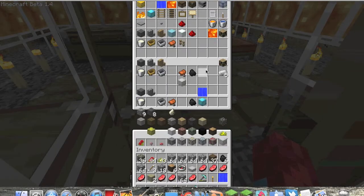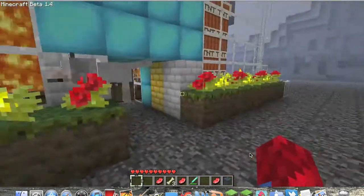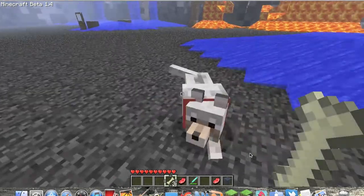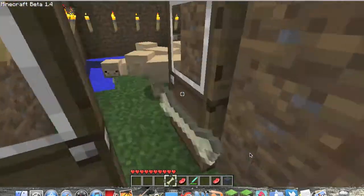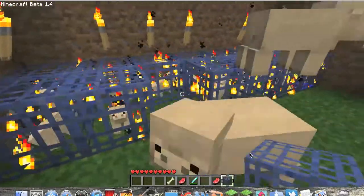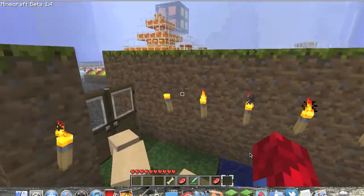I have all this stuff from the inventory editor. You just place a monster spawner — here, I'll show you how it works. You go in here and just place the spawner. I believe it's a pig spawner every time. It said it was a monster spawner, but apparently it's not — I just fed it to a pig instead. But this is a lot of pigs.